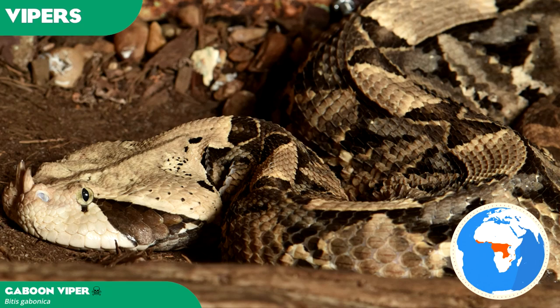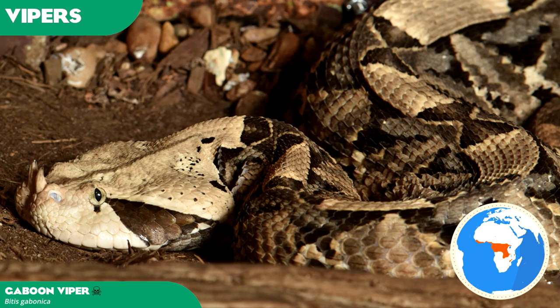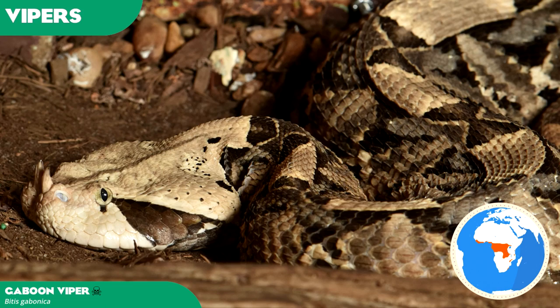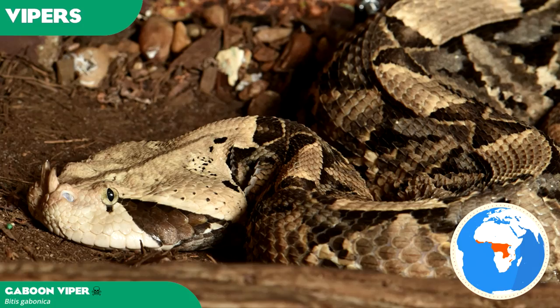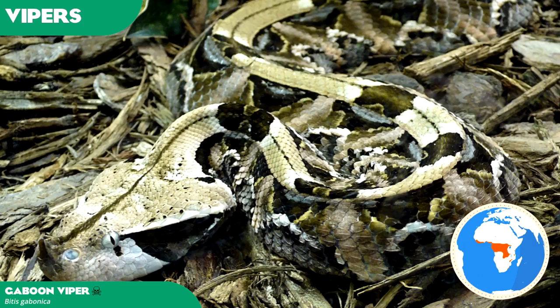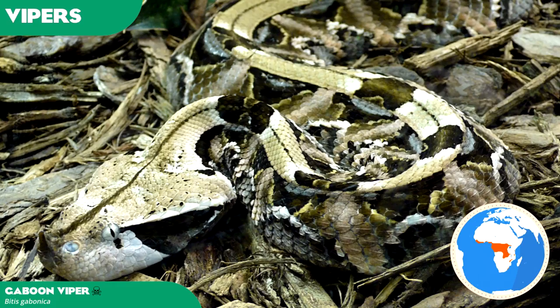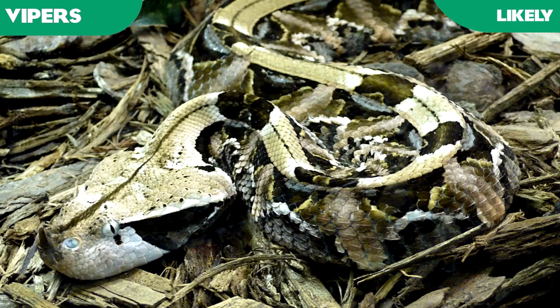The gaboon viper is noted for having the largest fangs and highest venom yield of any snake. Geometric and cryptic leaf-like patterning assist in its camouflage on the forest floor, but its coup de grace is its two-inch long fangs that penetrate and secrete venom deep into its victim's organ tissue. Most prey die just from the sheer trauma caused by its fangs alone, rather than its venom, although it does possess a quite potent strain. Gaboon vipers also have a reputation as one of the more unaggressive species of vipers, rarely showing tendencies to strike. They live in captivity quite well, even tolerate being handled, and this temperament proves attractive to many zoos that wish to showcase a large and highly venomous snake. Another likely addition from the viper family.